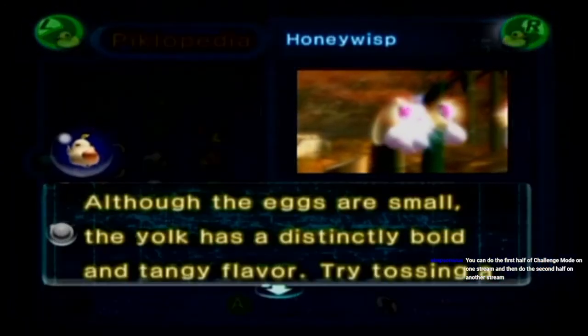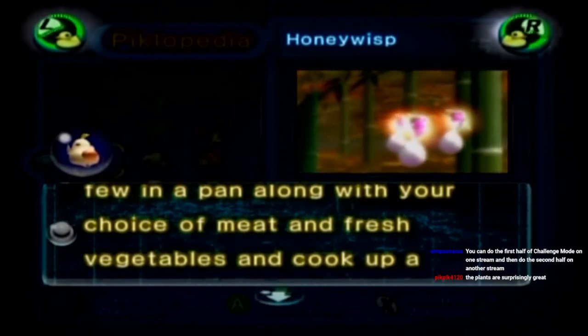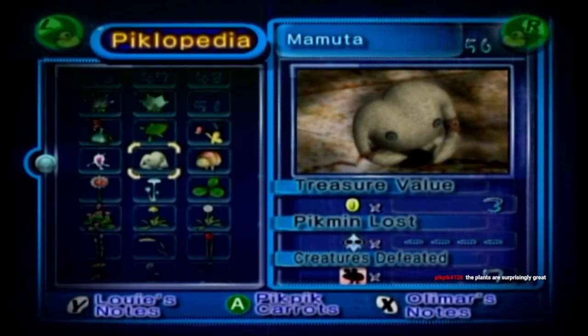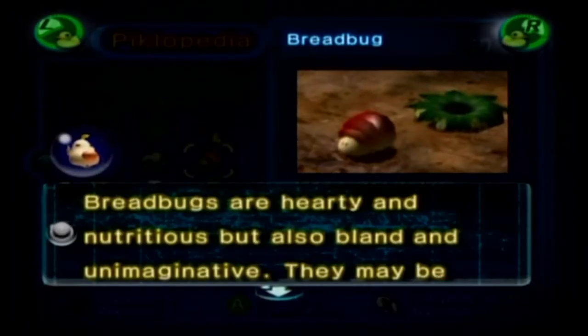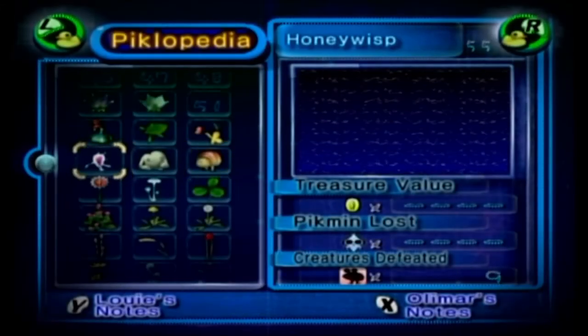Honey Wisp: 'Although the eggs are small, the yolk has a distinctly bold and tiny flavor. Try tossing a few in a pan along with your choice of meat and fresh vegetables to cook up a country scramble.' Mamuta: 'Inedible. Tastes like chicken.' Chicken is delicious. Breadbug: 'Breadbugs are hearty and nutritious, but also bland and unimaginative. They may be palatable in a pinch, but they hold no true culinary promise.' Okay.